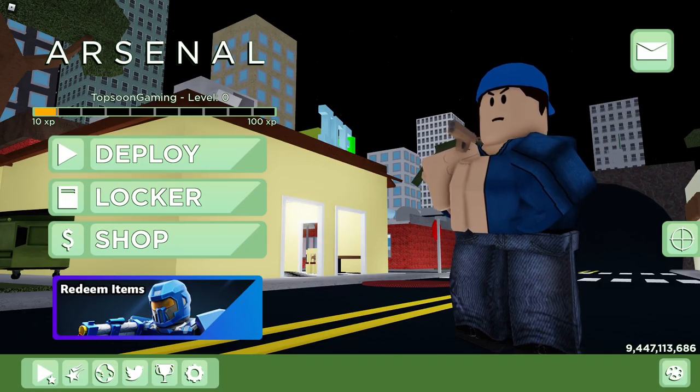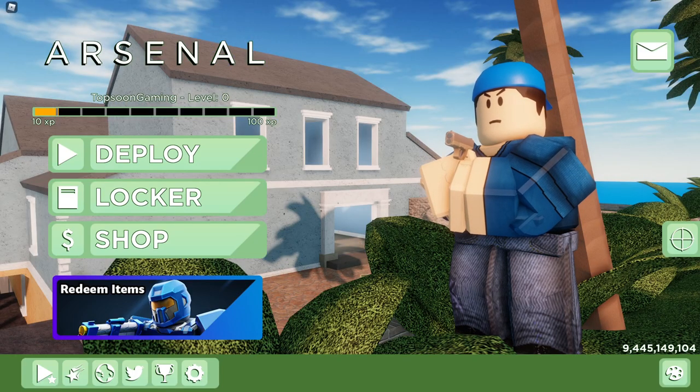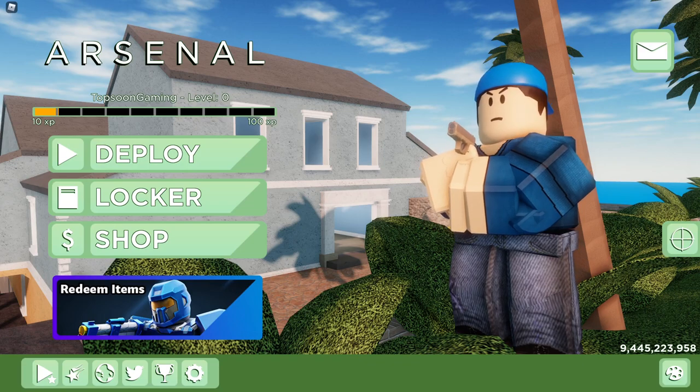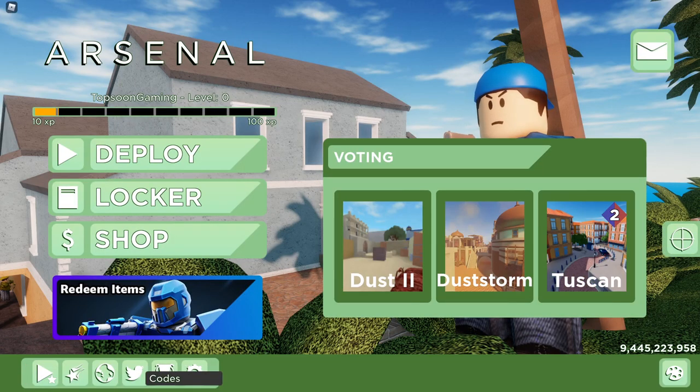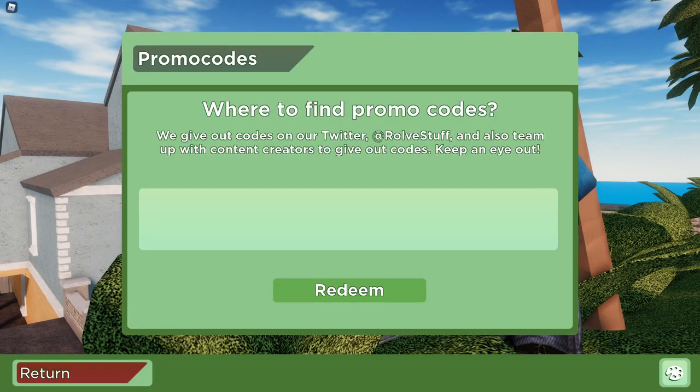What's up guys, Thompson here. In this video I'll be giving you all the brand new working codes for Arsenal. We have brand new working codes for Arsenal, so make sure you watch this whole video. I'll be giving away a secret code at the end, so don't skip any part. Arsenal is actually a very fun fighting game. To get started, go to the bottom where it says 'code' at the Twitter icon, click on there, and this is where we're going to type in all the codes.